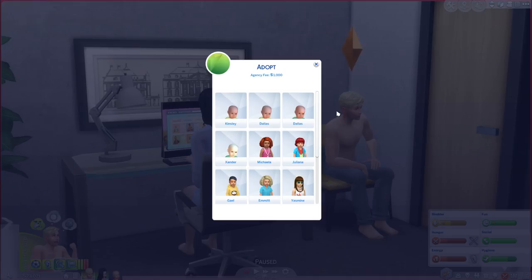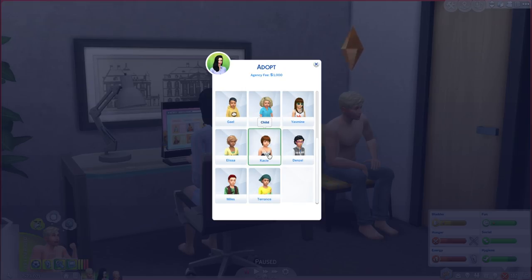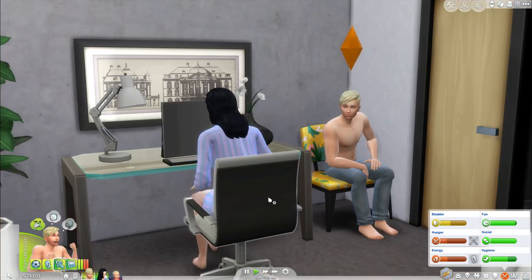I say we skip the baby stage and go for a toddler. We could adopt a child, but I think it would be nice for Tommy to have a toddler buddy so they can do playdates. There's Michaela, Juliana, Emmett, Gail... do we want a girl or a boy? Two boys, or a boy and a girl? I kind of wish you didn't get to choose who to adopt — it makes it so hard. Gail looks pretty cute — I think it's Gail or Michaela. Maybe Gail — two little boys, Tommy and Gail. Let's do it! Oh my gosh!